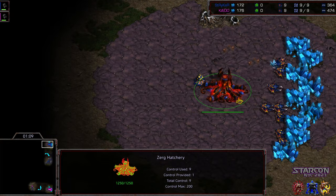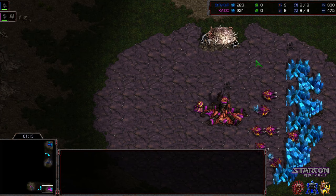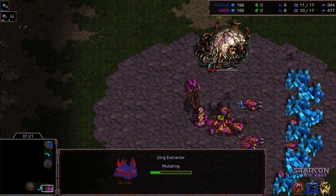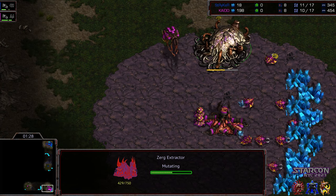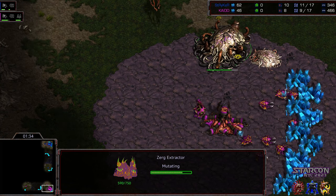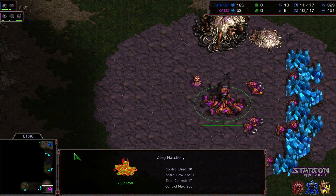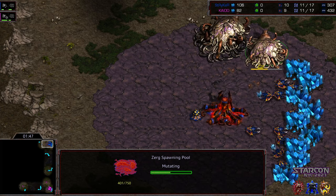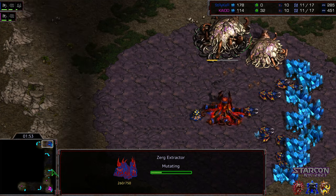Being that it's a four-player map, I would not be shocked to see one player or another decide to go for an interior base, or a 12 hatchery. Looks like we're seeing a quick extractor from Kaido — I've seen this a few times before. So going gas before pool — kind of a niche build, but what it allows is an extremely rapid tech to lair, and it can oftentimes, if opponent is unwary, catch them off guard. Looks like a nine pool, maybe an over pool opposite side. There's the overlord making its way. Extractor dropping as well.